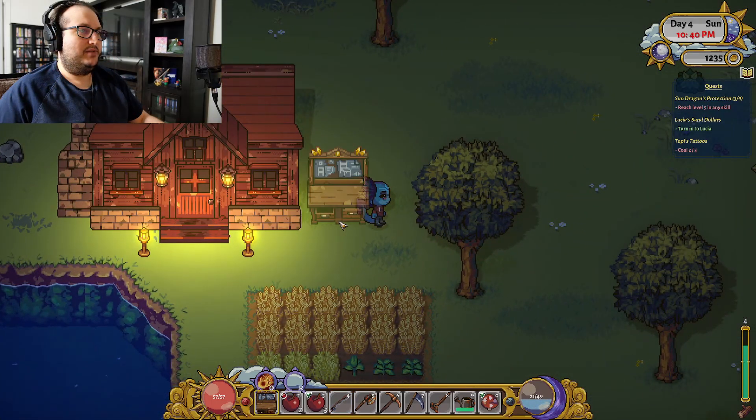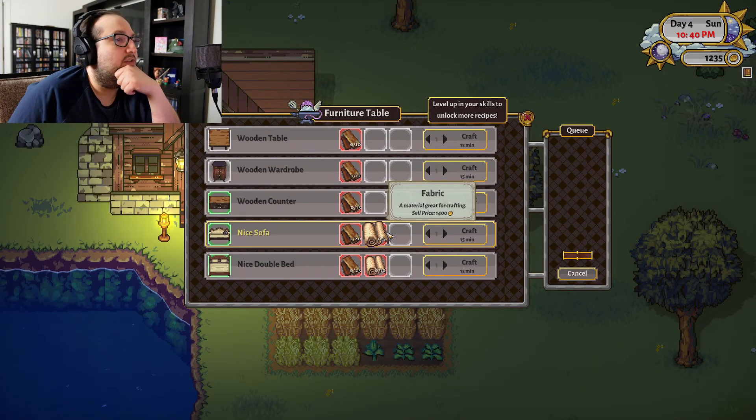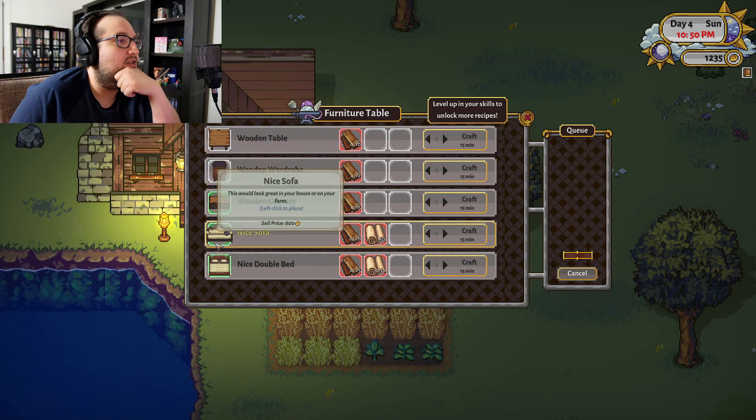Got this crafting table here. We need fabric and wood planks for crafting most of this stuff. These are just decorations.